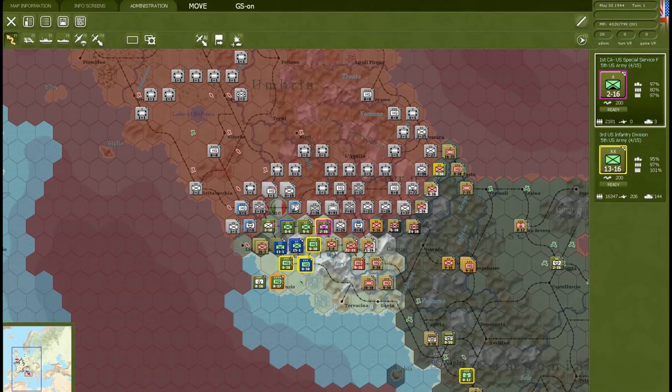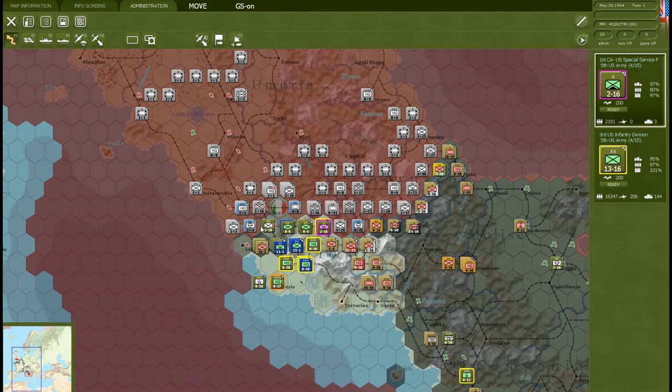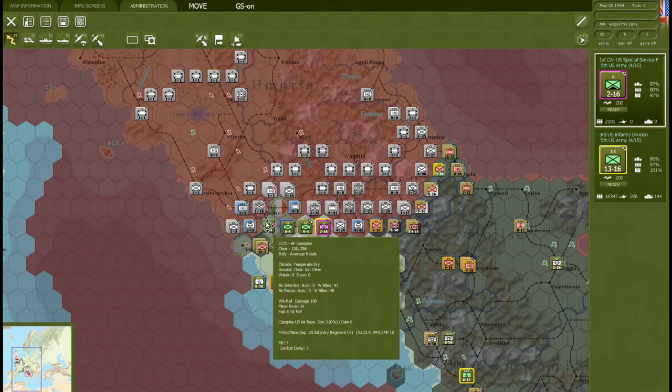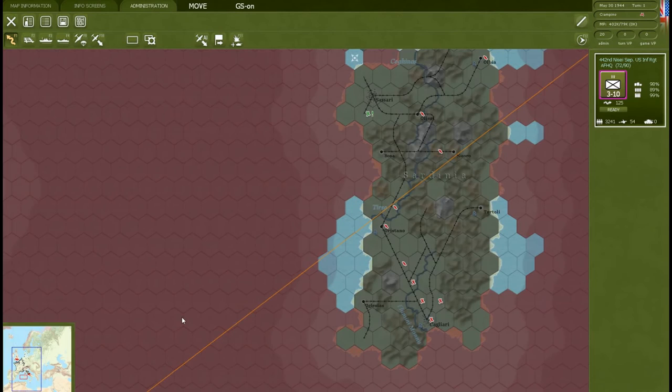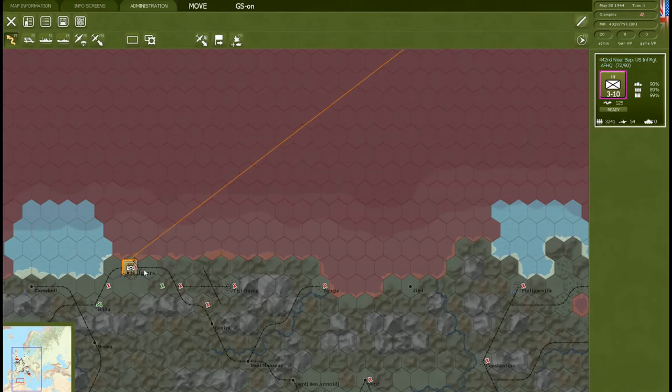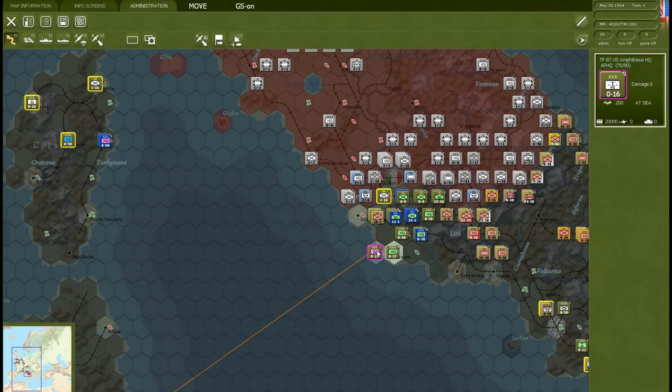We could move one unit over here and attack to see if we can make the Fallschirmjäger run, then move into that position and take it. We also have some Free French guys now holding a position that is almost impossible to hold — though maybe they're actually in a really good spot. The amphibious force — we should have sent them in here. Sometimes I'm just plain stupid in this game.